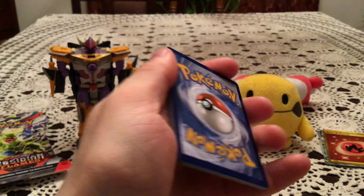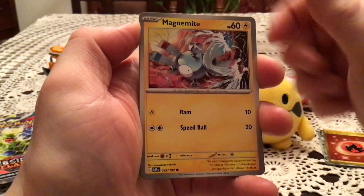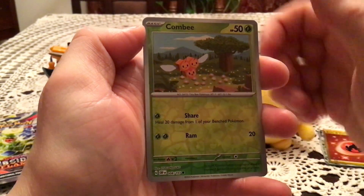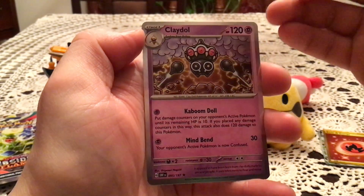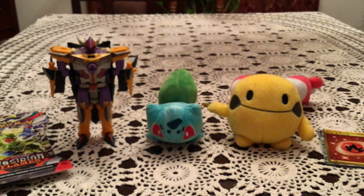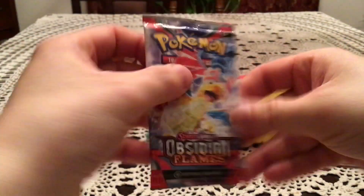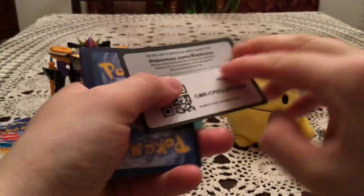Another code. Next pack, we have Electric — interestingly a common — Magnemite, Larvitar, Eevee, Lapras, Masquerain, Gumshoose. We have Combi and a Phantom for the Versus, and a Claydol for the holo, which I appreciate being a new holo — I will happily take that. Just being a different holo from the ones we've already seen. I swear I've only seen about four different holos with all the packs I've opened so far — I guess Claydol might make five.